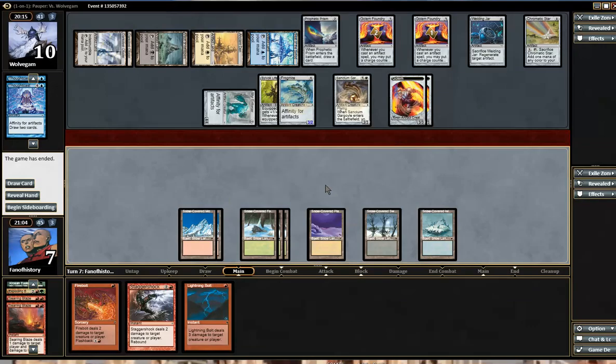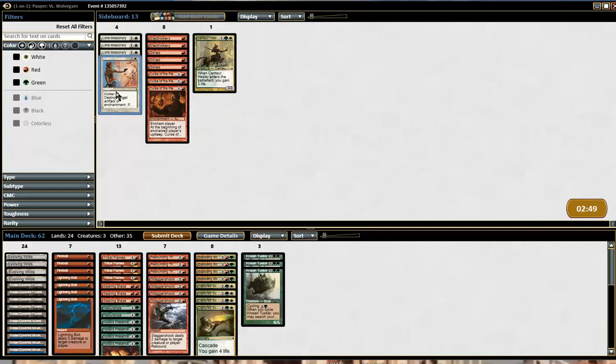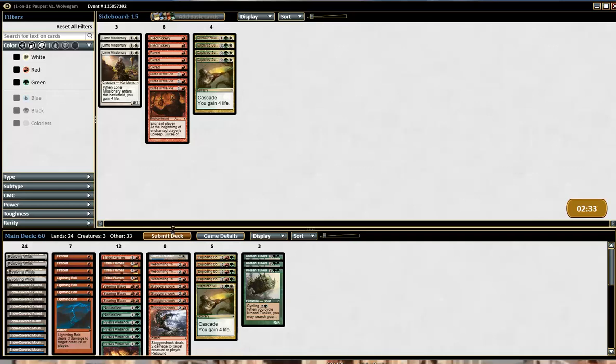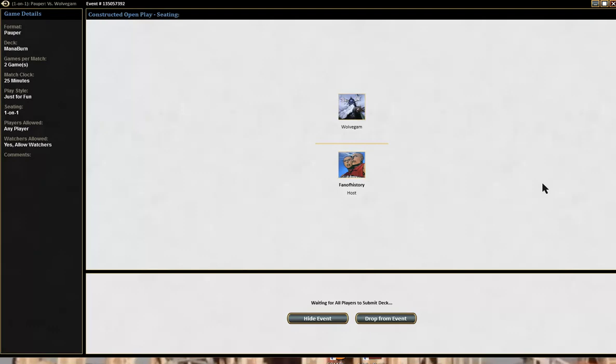So let's see what kind of artifact hate I have. I have Naturalize, Curse of the Pierced Heart, two Natural Eyes, and a Thunder. Well, I'm going to need all three of them. I'll probably just side out Captured Sunlight, because that card is just bad. Then we try to win. Mana Burn — not upper elimination, because we're still in round one. Round one and two are double elimination, so we have one more chance in round two.